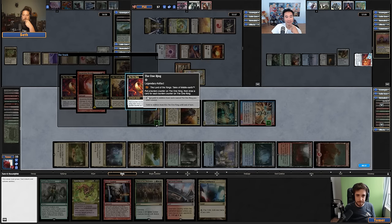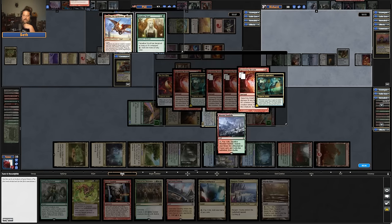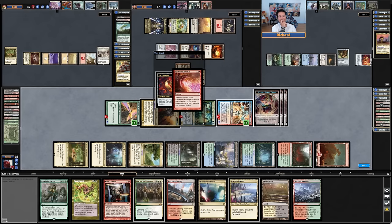Oh yeah, this is so over. Tomer gets four more creatures. Basically makes four Eldrazi spawn tokens. Now we're going to see the most broken card in magic — one mana draw ten.